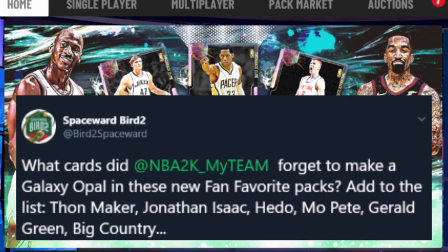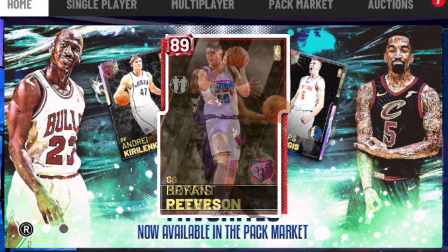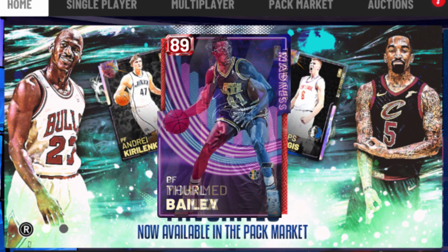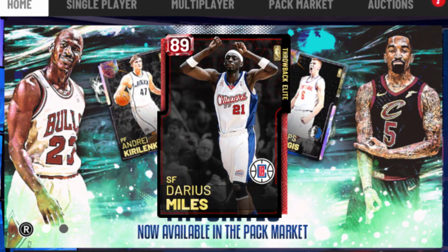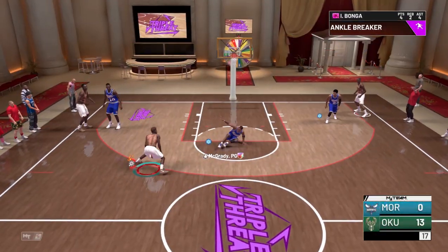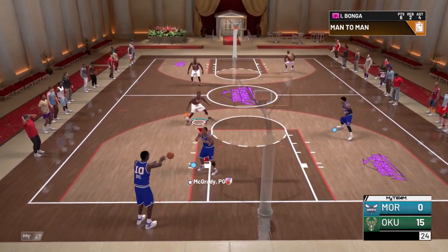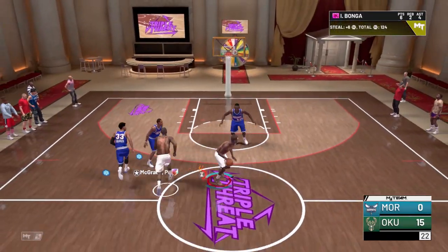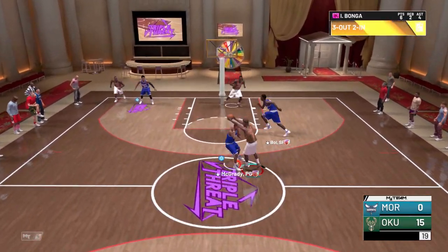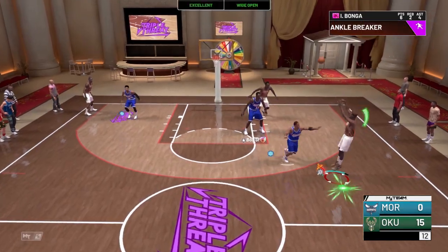Our finalized "Hey 2K, you forgot these fan-favorites" list. Here is our official rundown — give us the following Galaxy Opals: Thon Maker, Hito, Jonathan Isaac, Morris Peterson, Big Country, Gerald Green, Mo Bamba, Thurl Bailey, Kiki Vandeweghe, Gerald Wallace, Darius Miles, Stephen Jackson, Jason Richardson, and finally a Galaxy Opal Dwyane Wade — be a nice send-off tribute to one of the greatest players of all time. Show some respect to D-Wade and the community. That's our list — leave your fan-favorites in the comments section below, we'd love to hear from you. We've got another vid in the works where we run some of these new fan-favorites in Triple Threat. Hit that like button — 300 likes and I make sure it happens. Subscribe so you're checking out that next vid. For Party Pete, we hope that we are your fan-favorite. We're out.